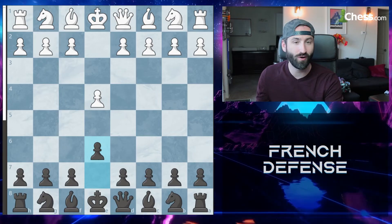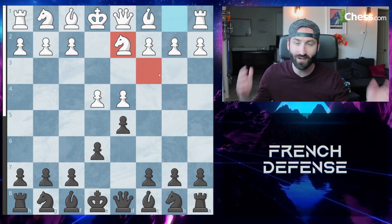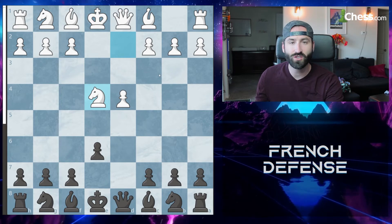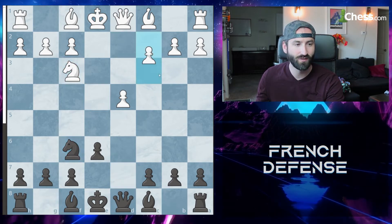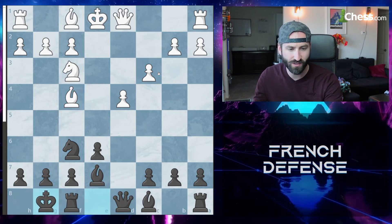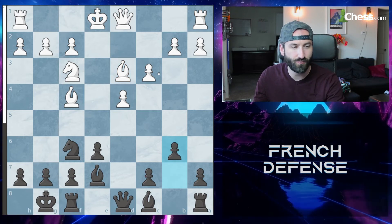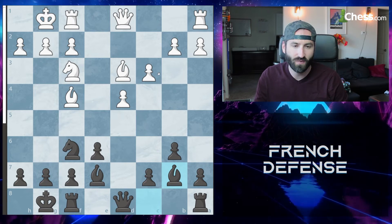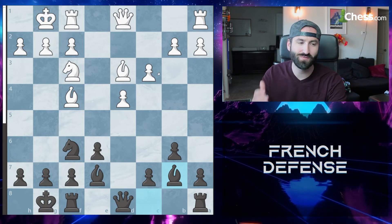It's called the Rubinstein variation or the Fort Knox variation. In the Rubinstein variation, you take the pawn and the knight recaptures. What you want to do is get your knights out, trade the knights off, and after they fortify their center, you develop your pieces, castle, they bring out the double bishops, and then you're looking to fianchetto your bishop. White's got a slight advantage here, but you're going to be fine as black — just play smart, precise moves and you'll be fine.